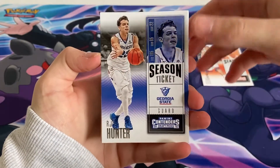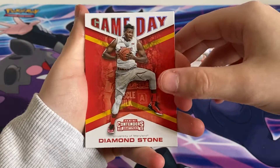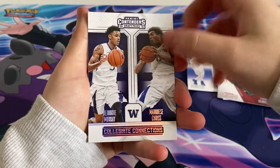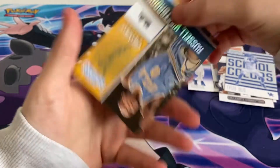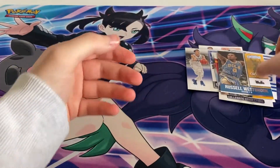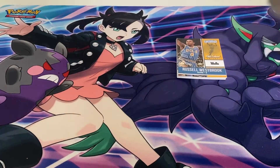We got a David Lee Contenders — that's a real nice card. We got an RJ Hunter, an Harrison Barnes, an upside-down Contender, a Diamond Stone, D'Andre, and a dual card — that's cool. We got some school ones, Tyler Ulis — I like the artwork on these Contender cards. We also got a Russell Westbrook right here. I'll have to look through them after and let me know if any of these Contender cards are good.